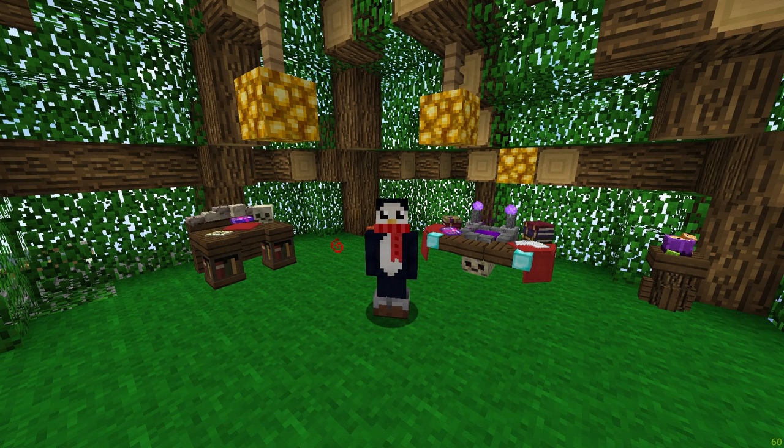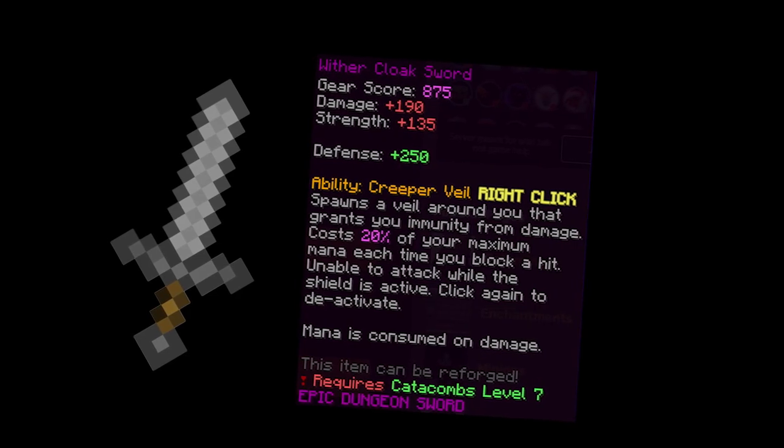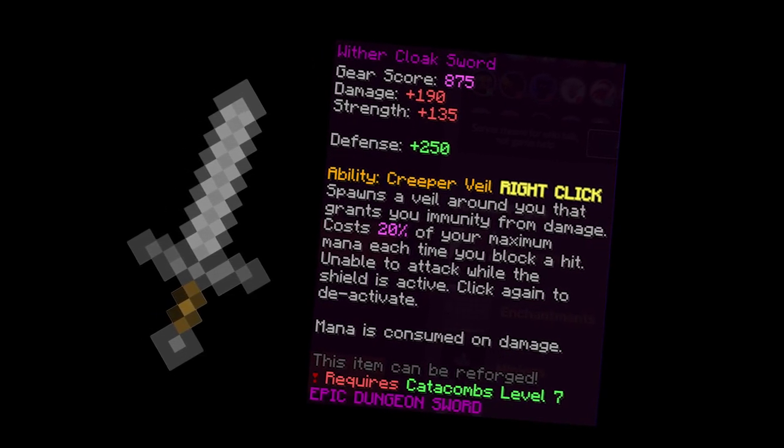But times have changed and now we have many new items that allow us to complete it much easier. There's one main item that allows us to clear Trial of Fire 30, that being the Wither Cloak Sword. When you use the ability, it spawns a Veil Round Drew that grants immunity from damage, and it costs 20% of your maximum mana each time you take a hit.